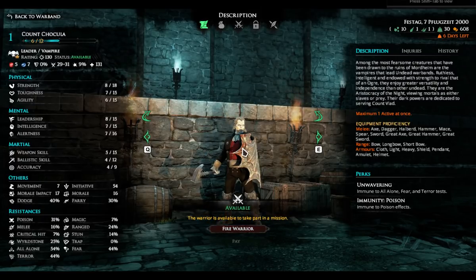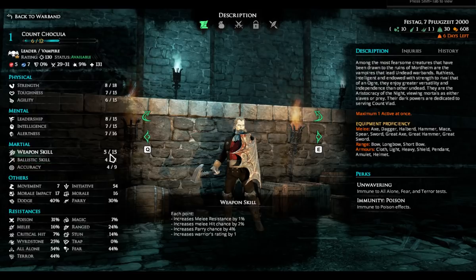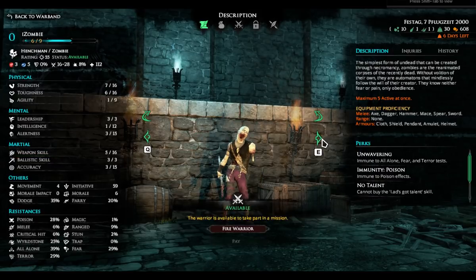Going back to my main guy, which is my leader — every warband has a leader. On the left are various different stats to improve their efficiency: you've got the obvious hitting harder, being tougher, being faster, being first in initiative, which I'll get into later.